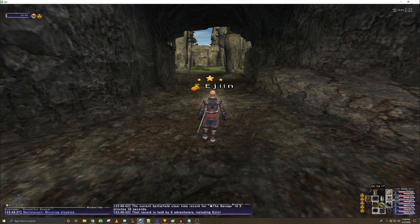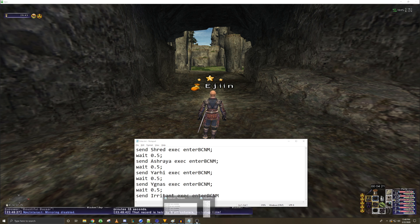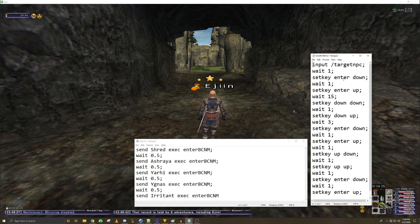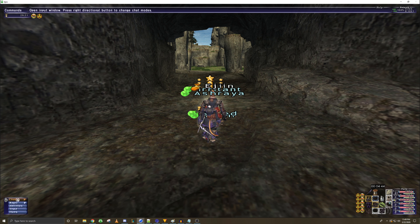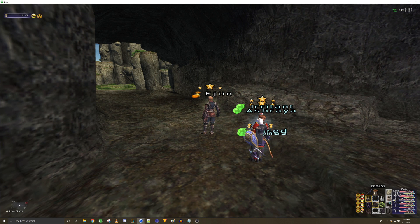The script targets the NPC, waits one second, then does the key presses to enter your other characters into the battlefield. Sometimes one or two characters will get stuck, which is a pain, but usually it's pretty minimal. Right here it worked on everyone, which is great. It's pretty much just copy-paste what I've put there and it should work for you too, although you might have to adjust the delays based on your connection.